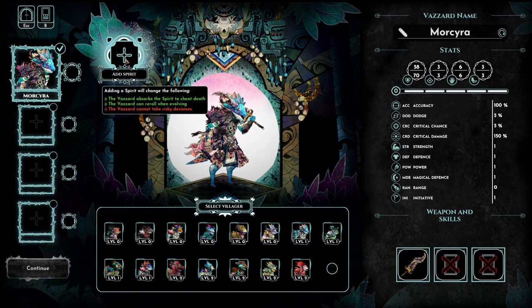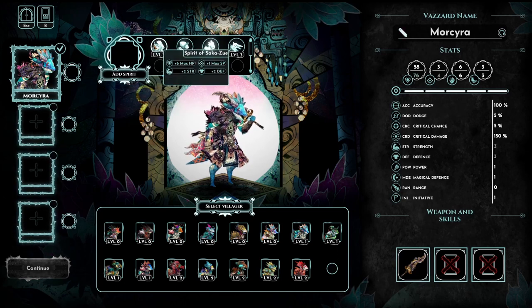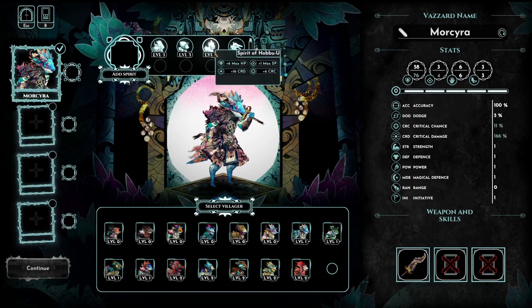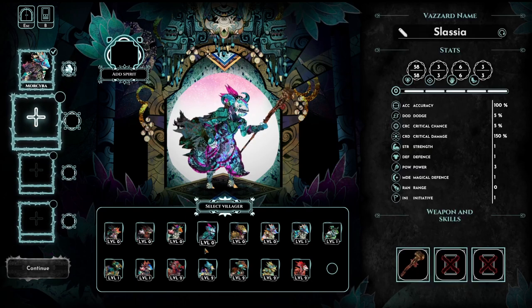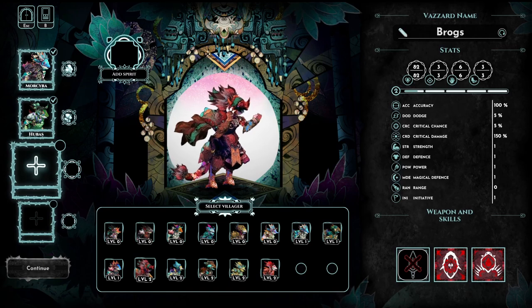We can give them a spirit. Vazards absorb the spirit to cheat death. Vazard can re-roll when evolving. Adding spirit will change the following — the vazard cannot take risky decisions. These spirits are actually the spirits of your previously dead adventurers — as I understand it, the four adventurers we started the game with. This is basically your meta progression, and the game sees fit to give you a couple to start with. When you progress your game with a bunch of adventurers and then they die, they'll come back as spirits, and they can have some pretty interesting effects.